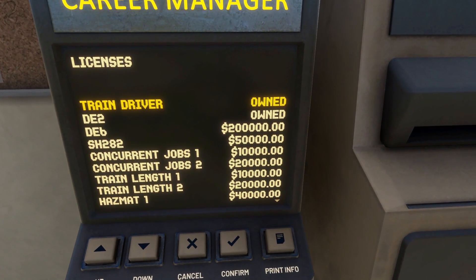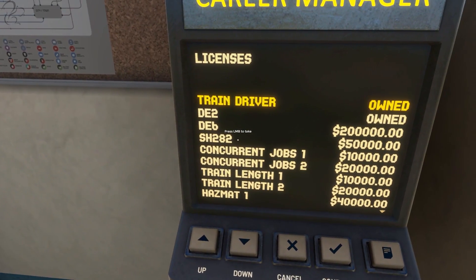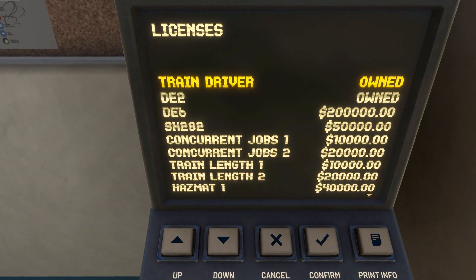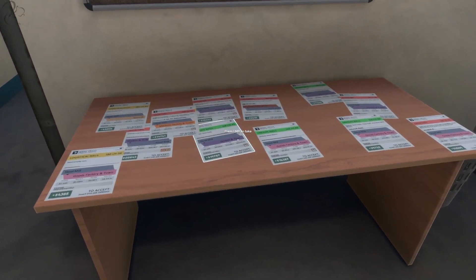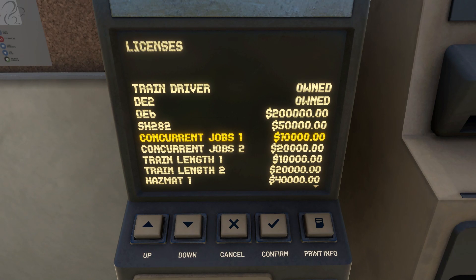That thing can haul — I think somebody said — up to 1,300 tons, whereas a DE2 can only haul about 400. So that's a heck of a jump. But obviously the steam train requires a lot more effort to manage. Concurrent jobs — this is a license that you can get to allow you to take more than one job at a time. Really important. There may be things on this table that are going to the same place or very near to each other. And with concurrent jobs, you can basically accept more than one, put the consists together and haul it to your destination. Really good.